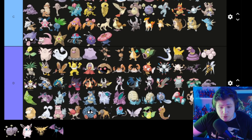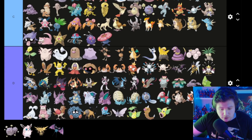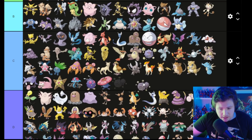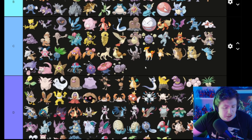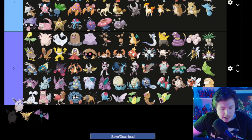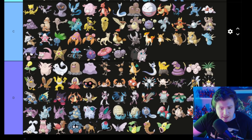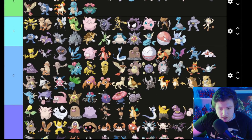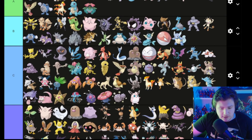I don't know what this thing is and it looks pretty dumb, so D. Weezing is kind of like Koffing — I'm gonna put him in the same place as Koffing because he's still purple and bulbous. Wigglytuff — maybe — it's a rabbit now apparently. Jigglypuff is a B so I'm gonna put this in C.